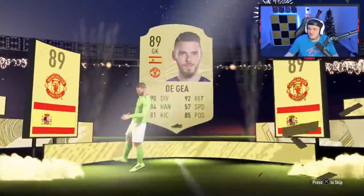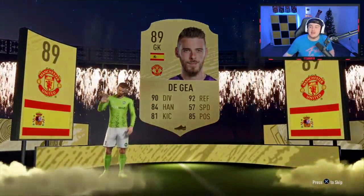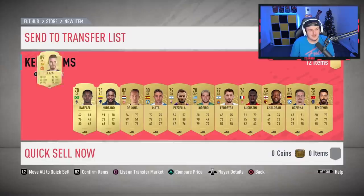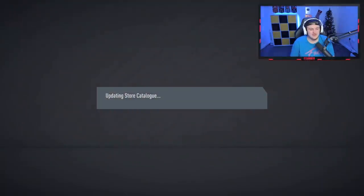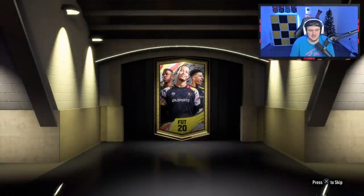We've got a board in the second pack here as well. Walkout! We've got our first walkout of the video! It's going to be Spanish, it's going to be a goalkeeper — De Gea! That is really good, that is sick! Let's go! 89-rated De Gea — how much does De Gea sell for? David De Gea is selling for a whopping 45k. That's decent.